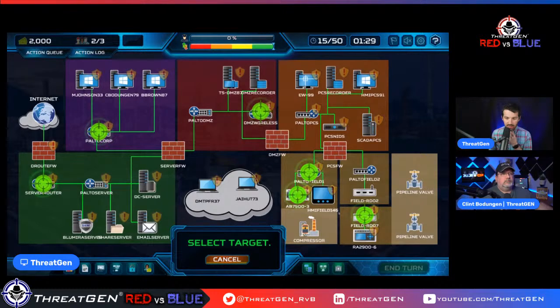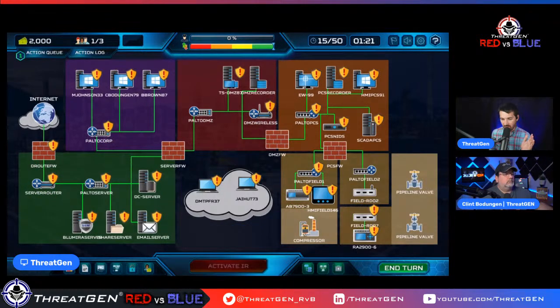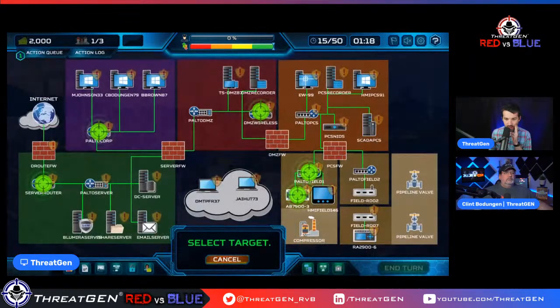Default creds are the worst — anyone can Google them. Let's focus on our oil and gas area. Our field device feels really out there and at risk. What is the AB7900 asset and what is the Palo Alto field asset? The top one is a network switch, the bottom one is a PLC. In reality an industrial switch out there would probably be something like a Schweitzer, Moxa, or Phoenix Contact — not Palo Alto.